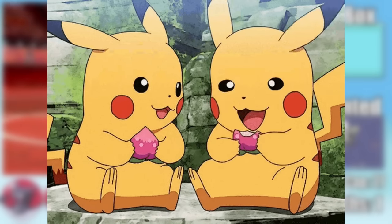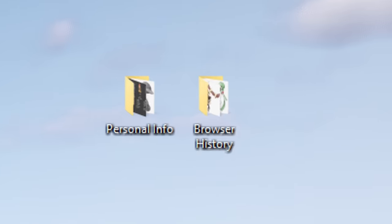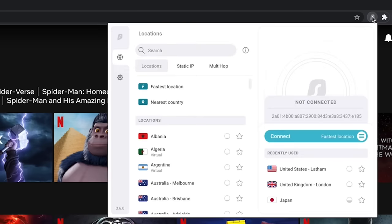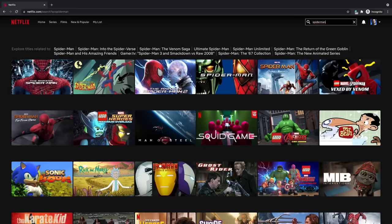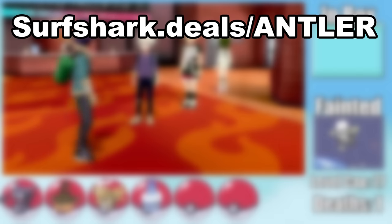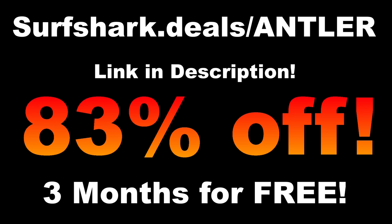Speaking of feeling safe, this video is sponsored by Surfshark VPN. A VPN encrypts the data sent between your device and the internet, keeping your personal information out of the hands of big companies and cybercriminals. It's also a great way to bypass region-based censorship on streaming sites. Use code surfshark.deals/antler or the first link in the description to get 83% off your purchase and three extra months free, with a 30-day money-back guarantee.